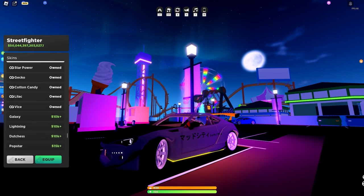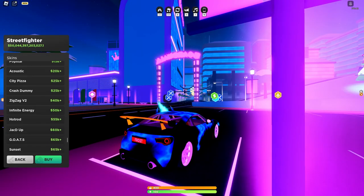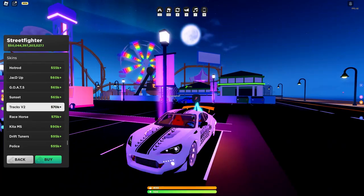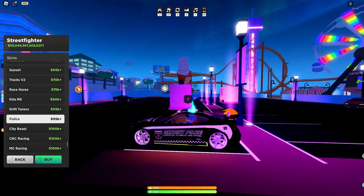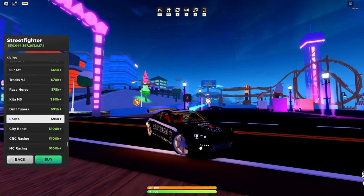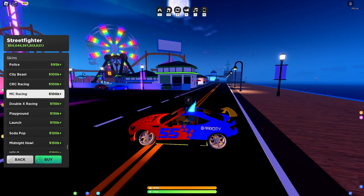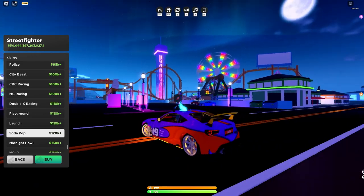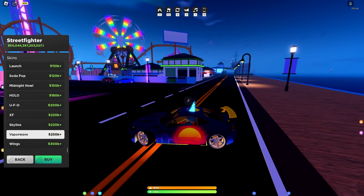The Galaxy Lightning wrap — they could have done better, I'm not feeling that one. The Tracks V2 though — they went crazy on this. There's also a police wrap — imagine racing down the road with a little BRZ chasing you, MC Racing style. And this one is basically the Supra wrap. Plasma Zilla went crazy on this car — every single wrap looks perfect on it.